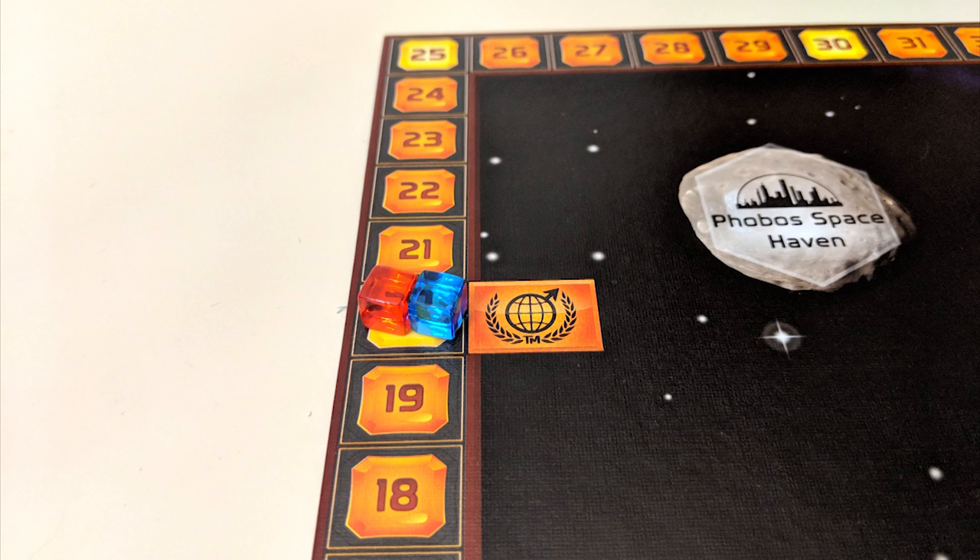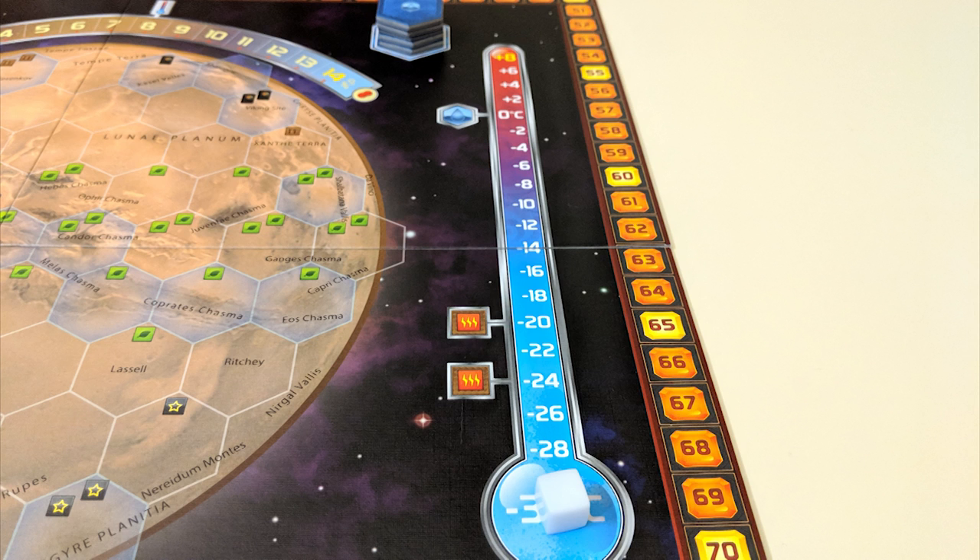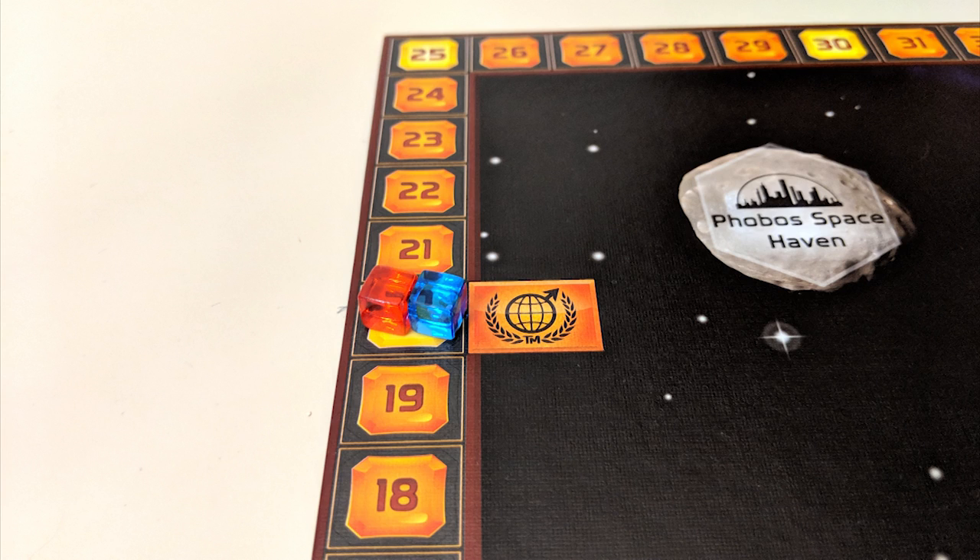Your TR, or Terraform Rating, is your base score and also most of your income. Anytime you place an ocean tile or increase the oxygen or temperature on the board, your TR increases by one — so keep that in mind.